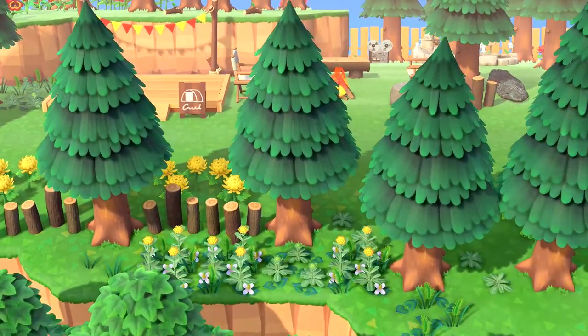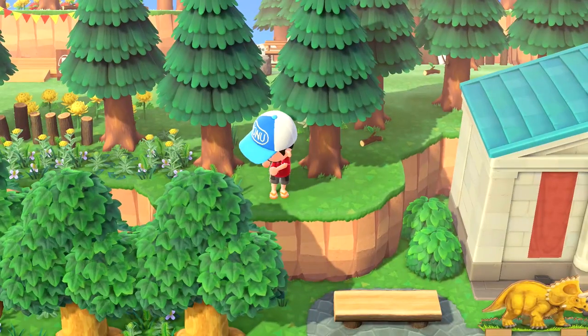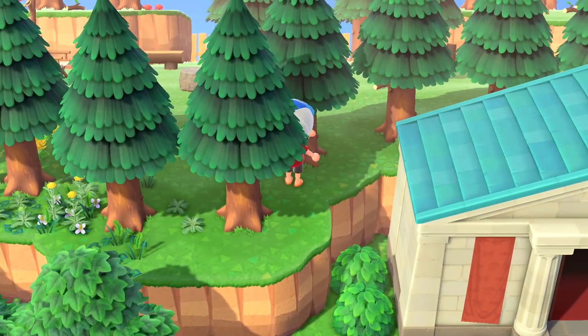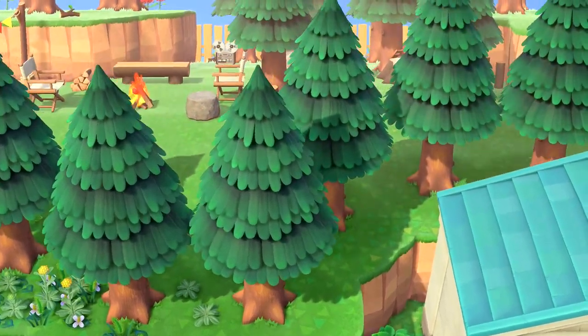The way it works is that if there are already 5 trees on your island with wasps in them, then the next day the wasps remain there. If there are fewer, that's when the game decides which trees to place wasps in randomly to bring the total up to 5. It does the same thing for furniture and coins, but wasps are always placed first.